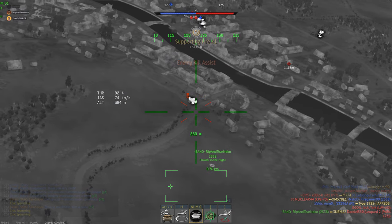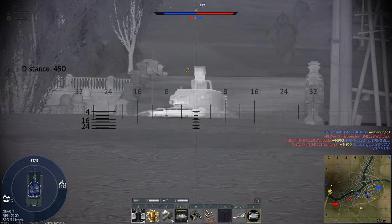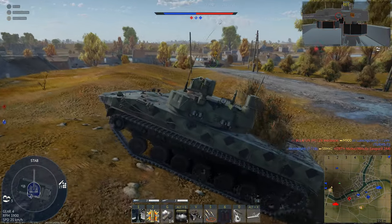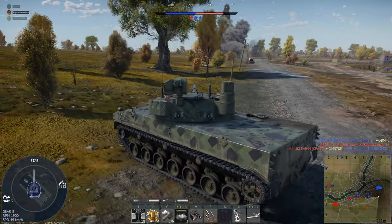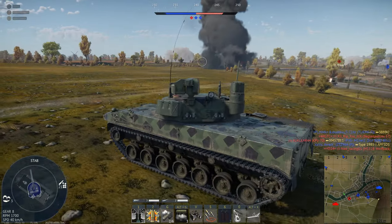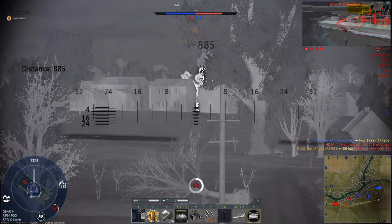The turret rotation speed is a maximum of 35 degrees per second with an ace crew, which is fairly fast. But the biggest killer of this vehicle — the same for a lot of Soviet and Chinese tanks — is the vertical targeting speed of only 3.5 degrees per second. If you go over a hill too quickly, or someone is slightly above or below you, it takes ages to get the gun on target. Because of this, you just can't use this tank aggressively — you need to stay at medium to long range.